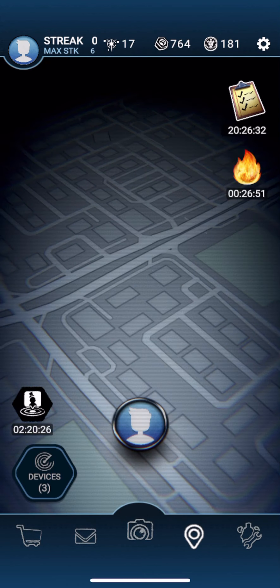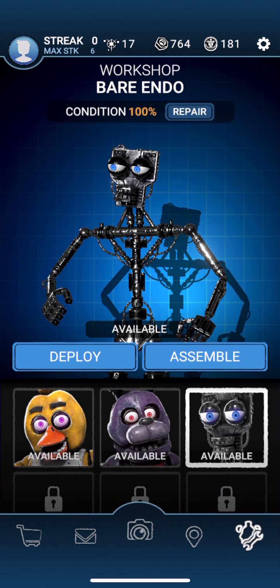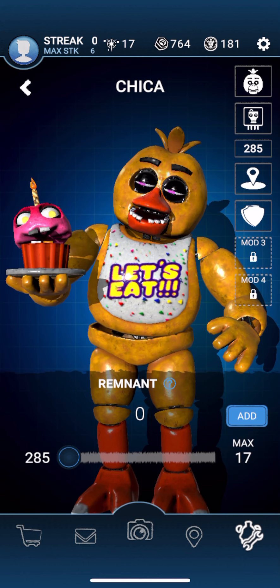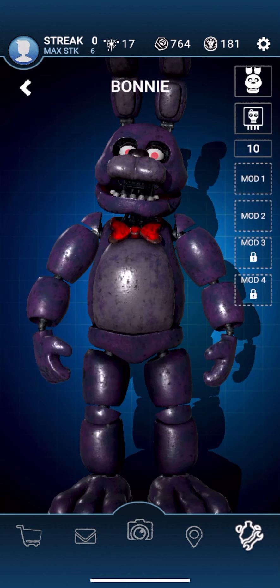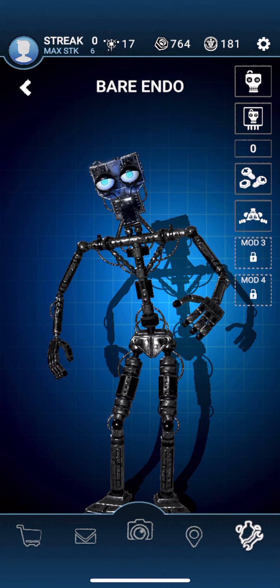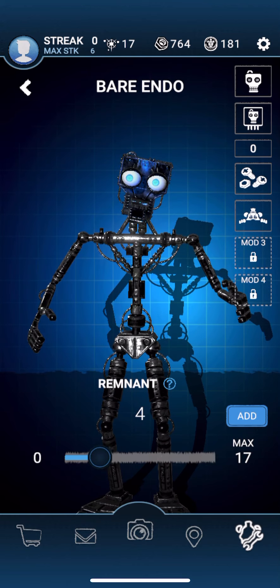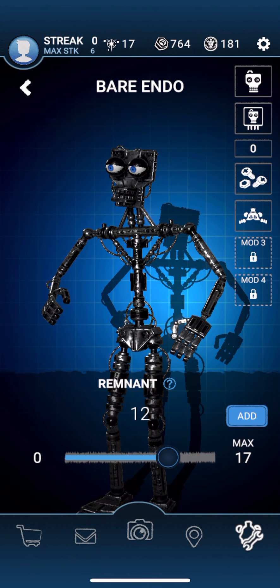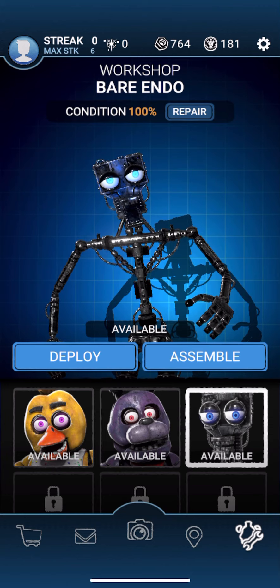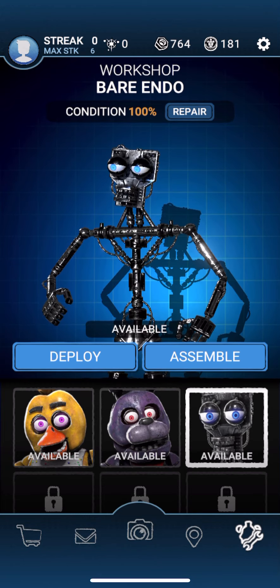I'll try to get Bonnie today, but I'll do it off camera. I got Bonnie the Bunny and Chica — wonderful, I got them both. I gave Chica a lot of remnant, and Bonnie only has 10 remnant. I didn't give any remnant to Endo today, but I feel bad for him. I had to send him out to salvage. I'm gonna give him 17 remnant. That's why I have a lot of parts — 764 parts, as you can see next to the Faz coins.